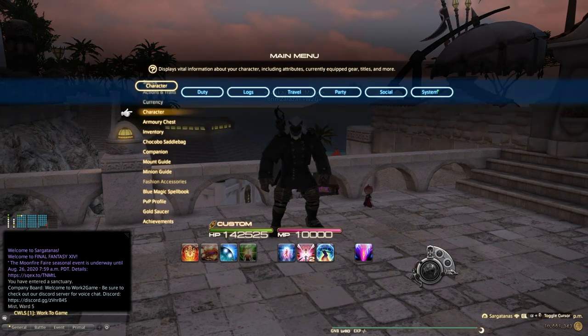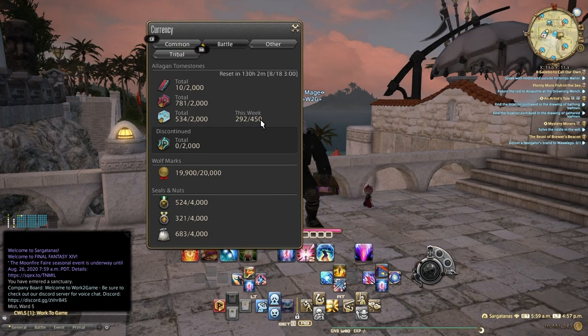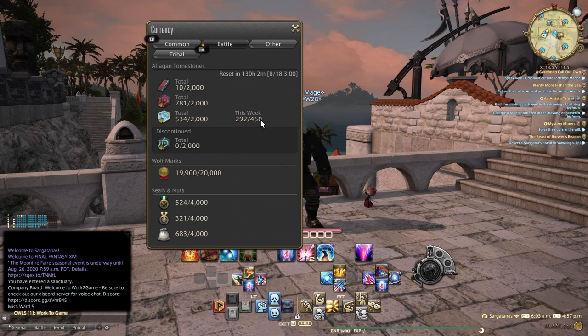Earlier I mentioned a reason for having multiple characters — it comes down to end-game currency. Once you hit end game, you'll earn varying currencies. At the time of this recording, the main one is Allegory, which buys the highest-tier gear, but it's weekly capped. If you want to level a healer, tank, and DPS for end-game raiding, you'll want one character for each role to avoid being capped on drops and gear for the week. If you really want to dive deep, plan for at least three characters or more depending on the roles you want to max out.